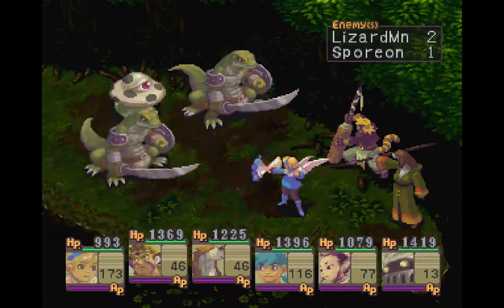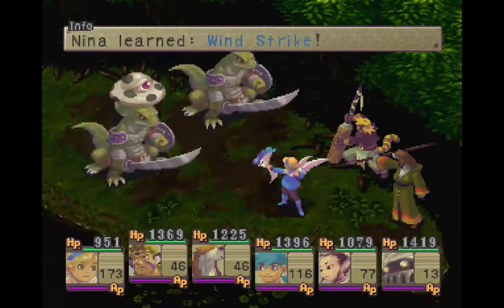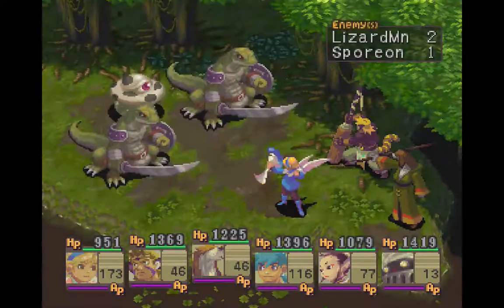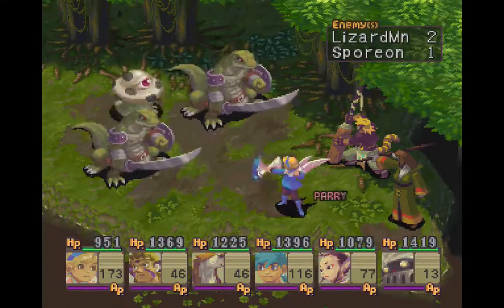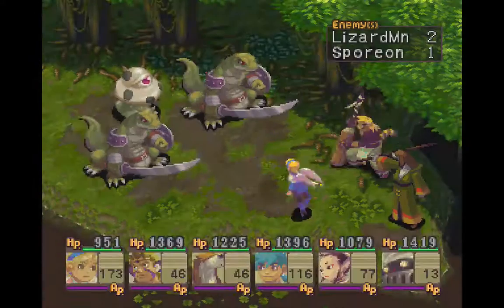There's the skill I want to learn! Wind Strike! Basically, what Wind Strike is, is it's the next level of physical attack that has an elemental tie-in to it. Ooh, good shot, Urshin. Very nice.